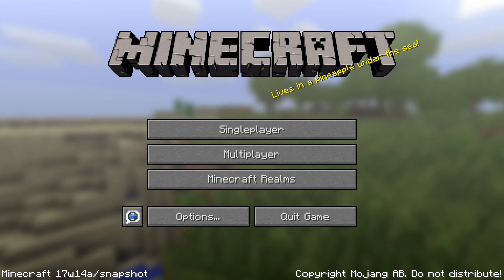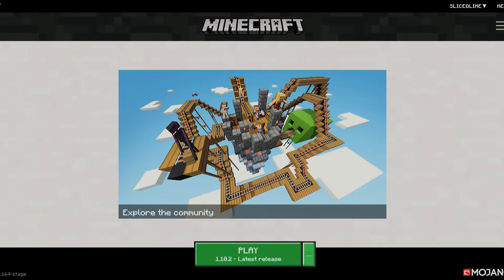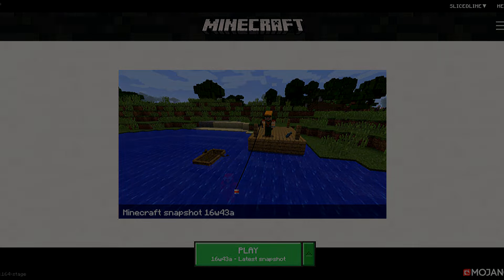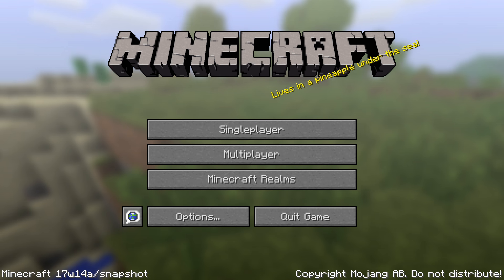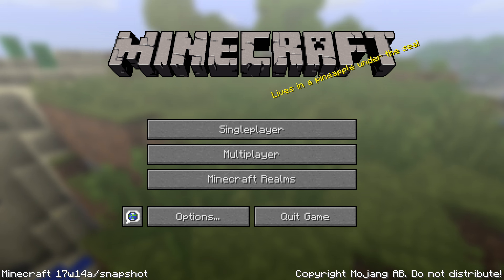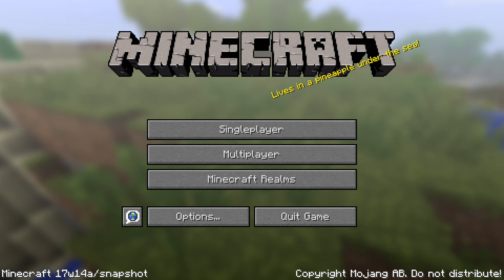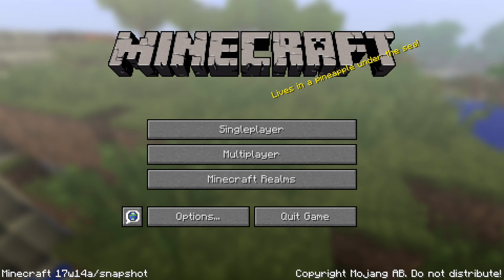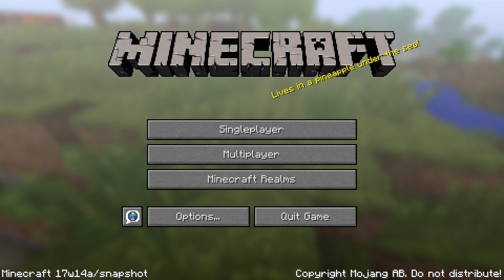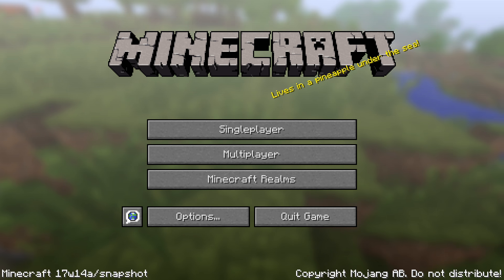If you want to try it, head into your launcher and select the snapshots profile in the dropdown next to your play button and start the game. You will then be playing the latest snapshot version, which is currently Minecraft 17w14a. And that was all the changes for this version. My name is slicedlime — I hope you found this video useful, and if you did, please leave a like on the video. Thank you for watching and buh-bye.